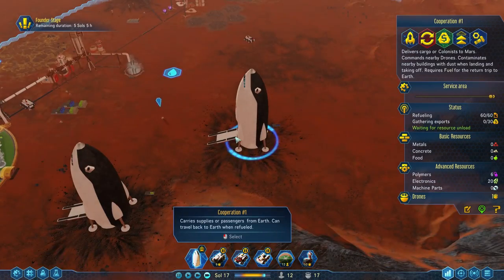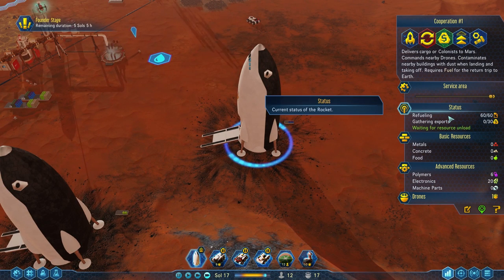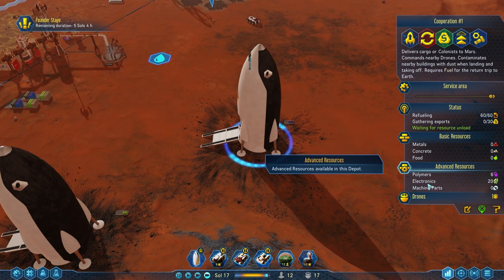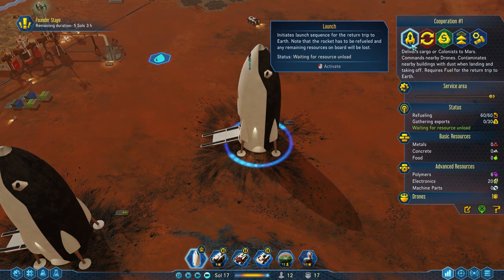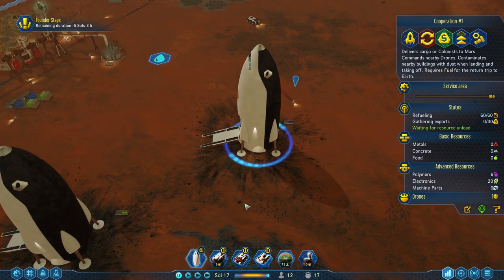We've got a rocket ready to go — this one is full of fuel. However, notice that this rocket still has some polymers and electronics in it. If I were to launch this, I believe I would get a warning — yes, I would. Hey, there's still resources on this! If you launch it to Earth, you're going to lose these resources — you're sending polymers and electronics back to Earth. Never mind, I don't want to do that. These resources aren't being unloaded because there's just no room.